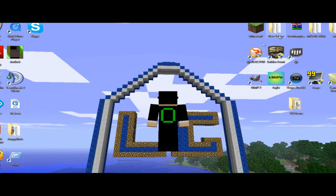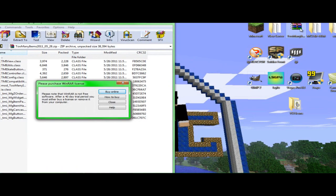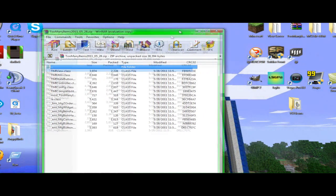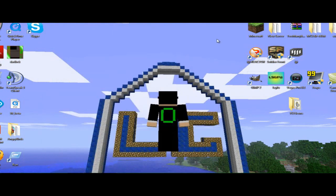Next, you will want to install Too Many Items. There will be a download link below. Go ahead and download that — it should come in a WinRAR form, and you need to open this up. If you do not have WinRAR, I will give you a download link too to get that. Most of y'all have WinRAR, but if you don't, just make sure you click below and go ahead and download that real quick.